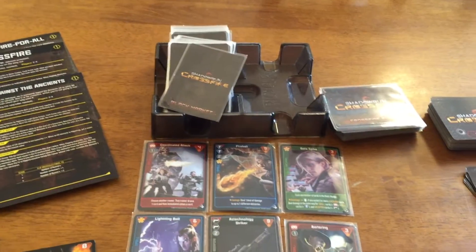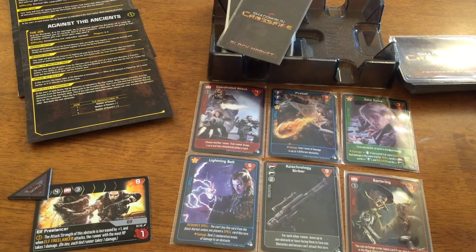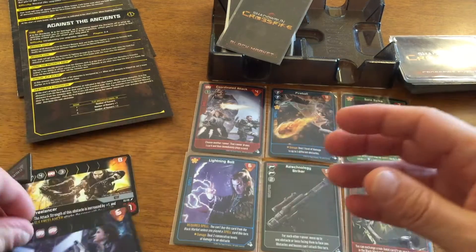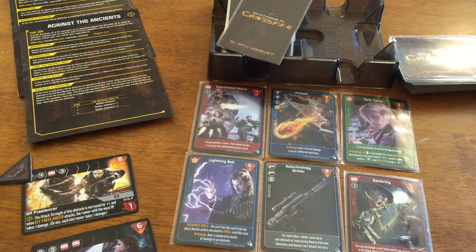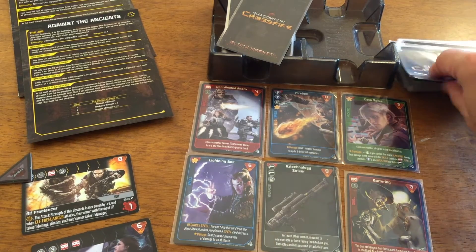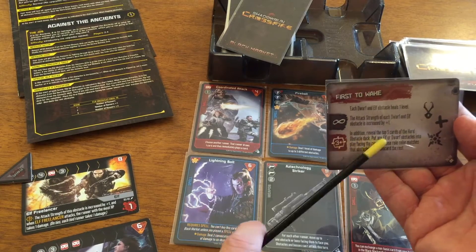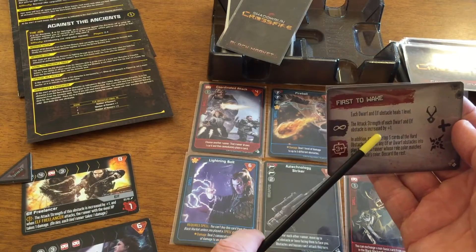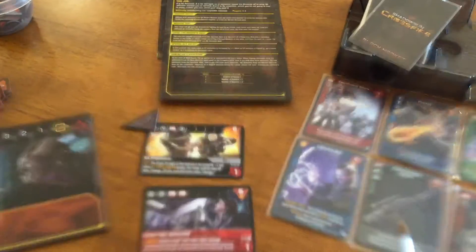Now I flip the first crossfire card of the game. The threshold effect doesn't apply since the discard isn't full enough. The active effect: each dwarf and elf obstacle heals a level — doesn't apply. But the attack strength of each dwarf and elf obstacle is increased by plus one. That really sucks because we have two elves — one in front of each runner. That was not a good card to pull.